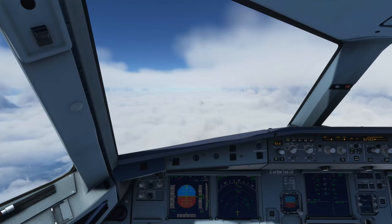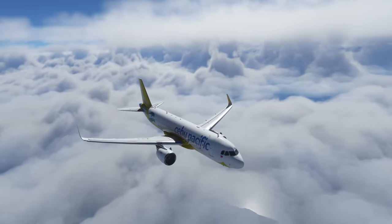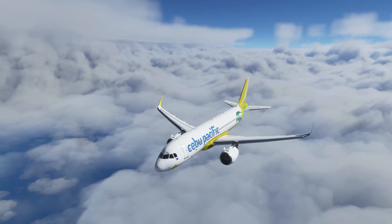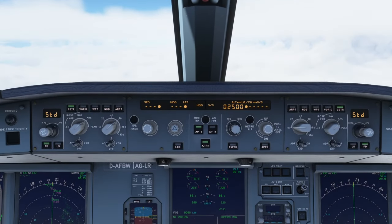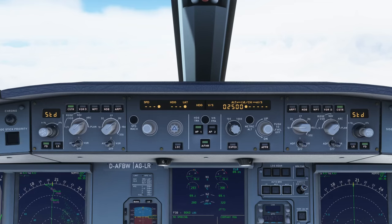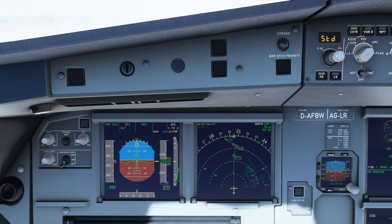If there is one word I'd use to describe this Airbus, it's convenient — especially compared with the CRJ, which I've been flying a lot the past couple of days. Everything is automatic; I almost don't have to touch anything. Let's check that we'll be arriving at NOMI at flight level 170. We do see that in the PFD — flight level 170 is the next altitude constraint.